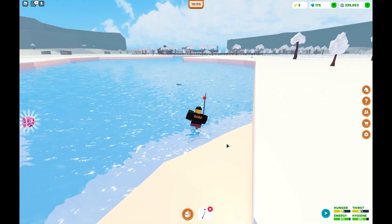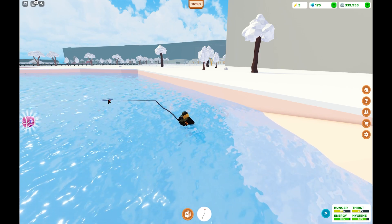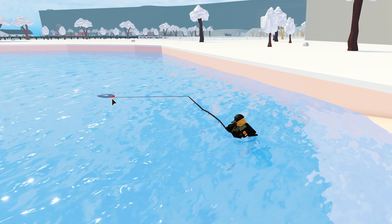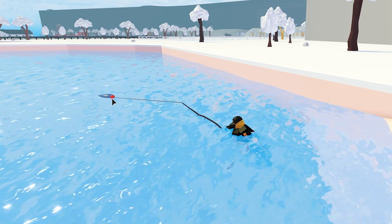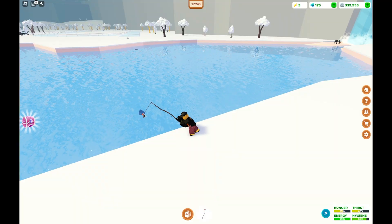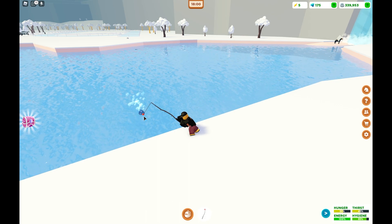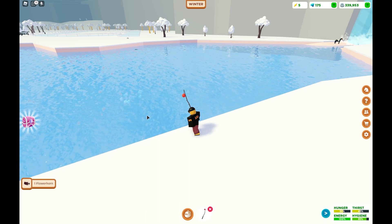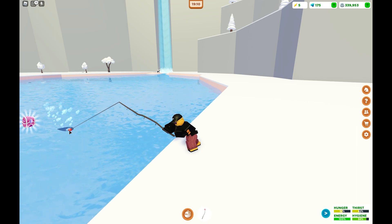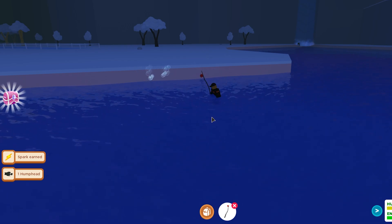Pull out your fishing rod from your inventory and equip it. Look for anything in the water that looks like a blob, click it once, and wait for the bubbles to pop up. When the bubbles appear, retrieve your fish. Do this a couple of times and you'll level up and get another spark — leveling up the fishing stat.